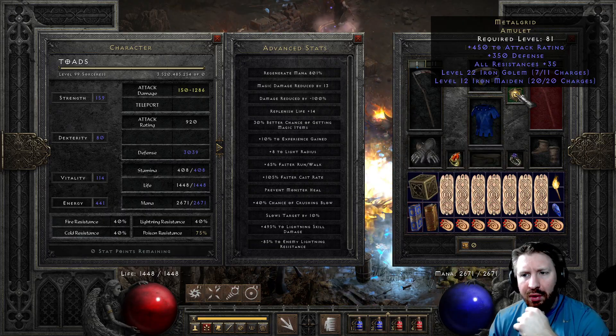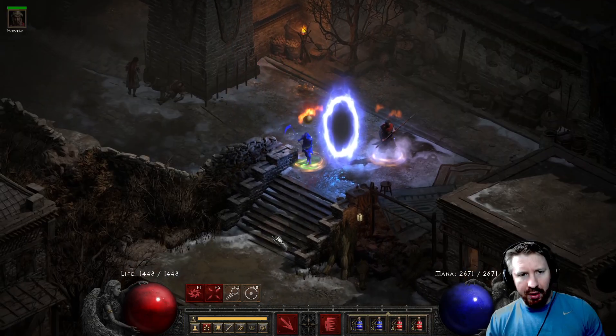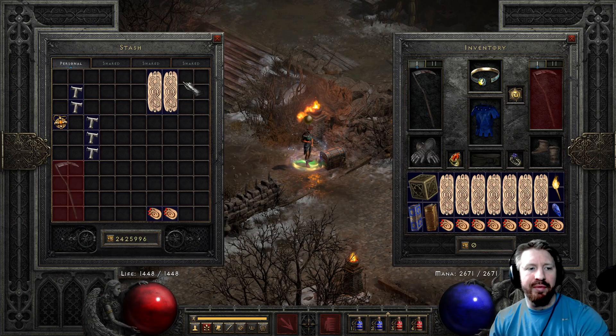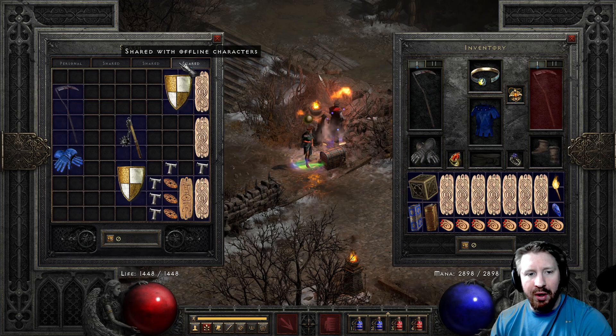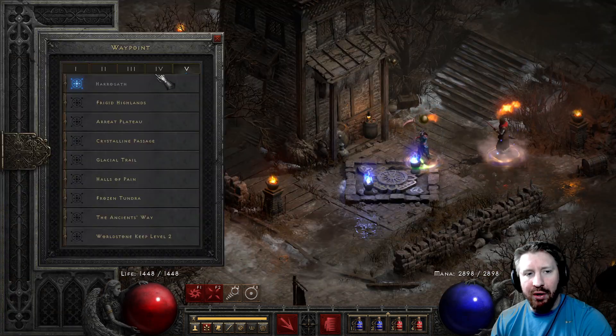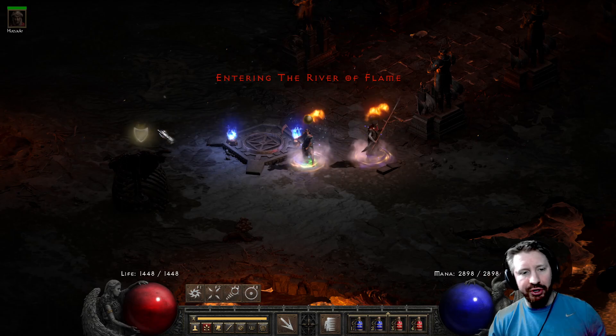Don't need that amulet now. So this is kind of closer to my discoveries over the past couple weeks. Now you can put on Frost Burns, and you'll have more mana — which kind of translates to more life when you are an Energy Shield build like this.